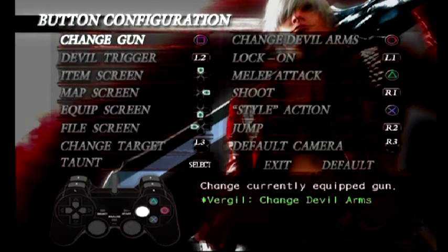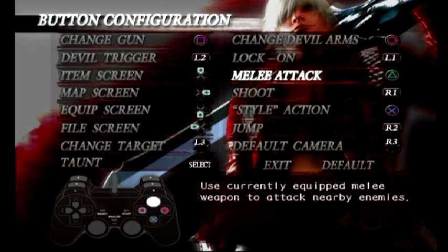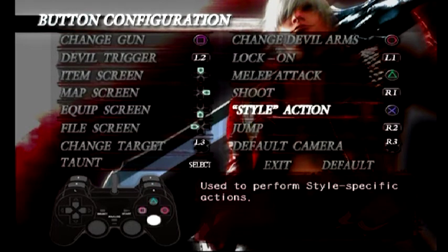The next thing I want to point out is the layout of my face buttons: change weapons with square and circle respectively, and then attack and style. With attack and style, these are the buttons you're going to be mashing the most. It made a lot of sense to have the weapon switch buttons on either side, especially with Vergil — I found it very helpful to be able to flip between weapons in the middle of a combo.